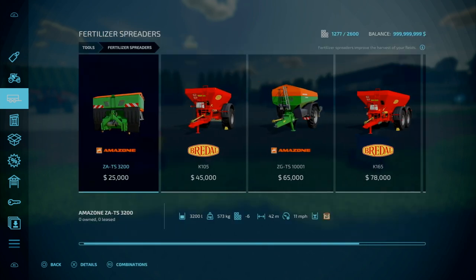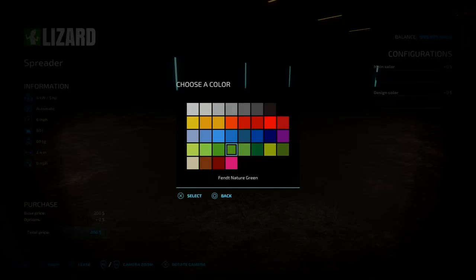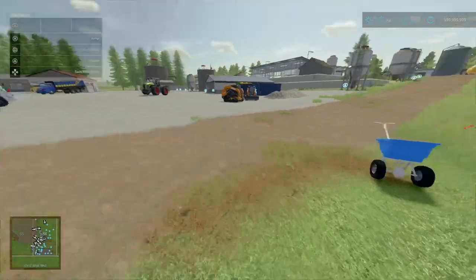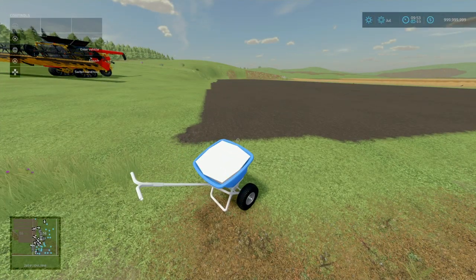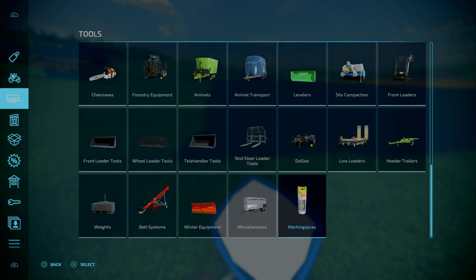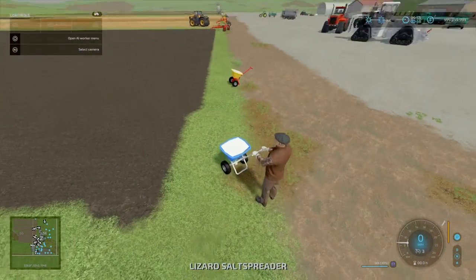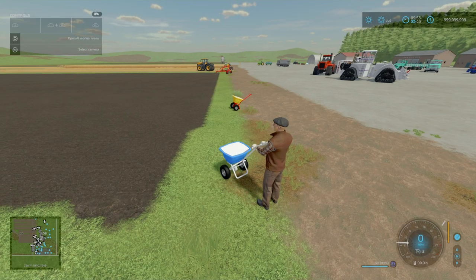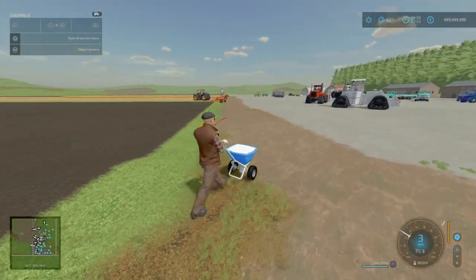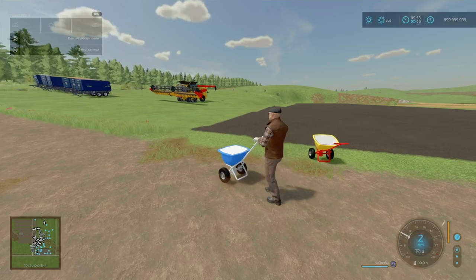The fertiliser spreader is under Fertiliser Spreaders towards the end — same exact details and same colour configuration. Main colour is the handles and chassis, design colour is the hopper. However, when it's loaded up, it only does 3 miles per hour at most — not the stated 6 — which is a bit of a disappointment. The animation is okay, but fully loaded it slows down considerably, sort of simulating you struggling with it.